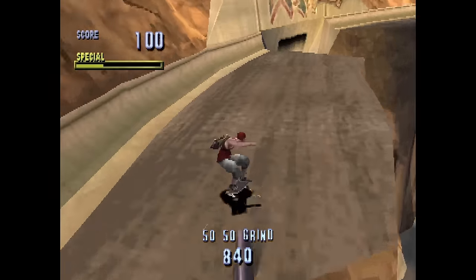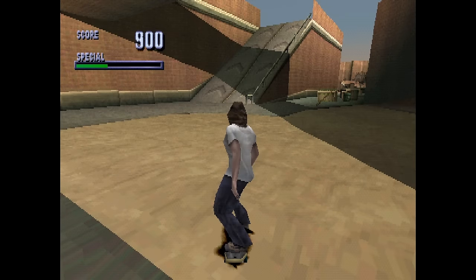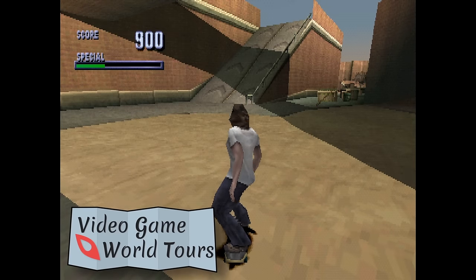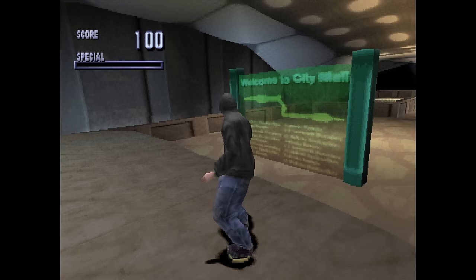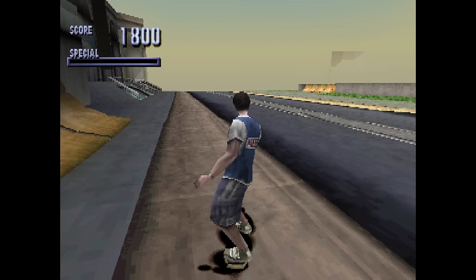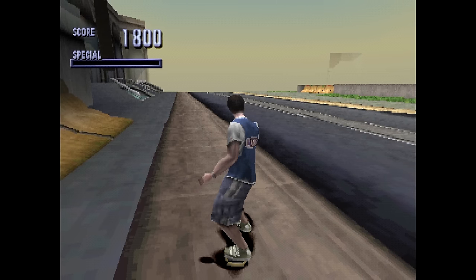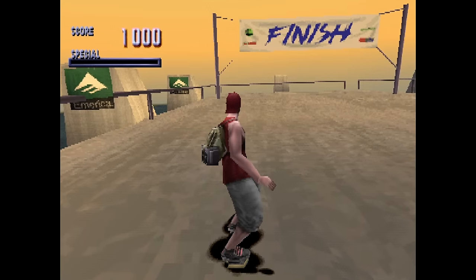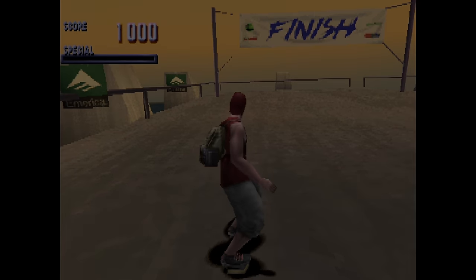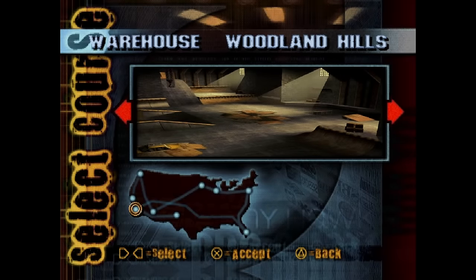Welcome back, all you bailers, to another episode of Video Game World Tours, a series where we slow down and soak in a game's environment. Today's tour takes us to the gloriously polygonal streets of Tony Hawk's Pro Skater. First up is obviously the first stage, Warehouse.